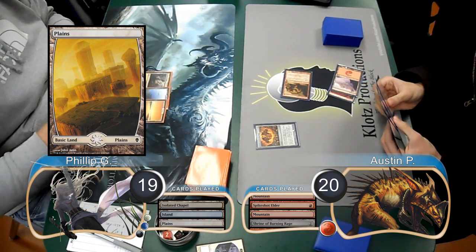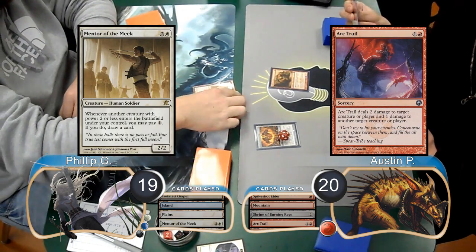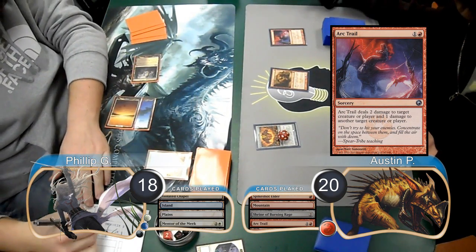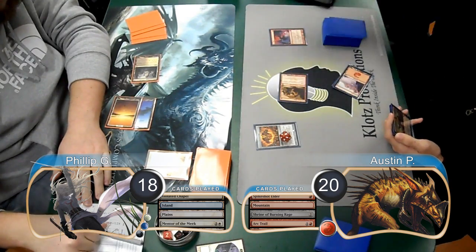Phillip then laid down a Plains and put a Mentor of the Meek into play. However, Austin killed it with an Arc Trail on his turn, dropping Phillip to 18. This also brought his Shrine up to 2 counters. He then attacked with his Elder again, taking Phillip to 17.